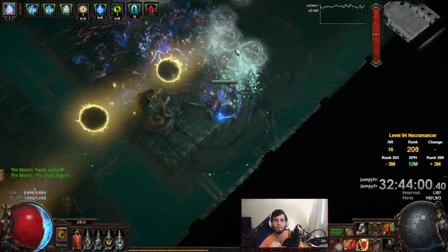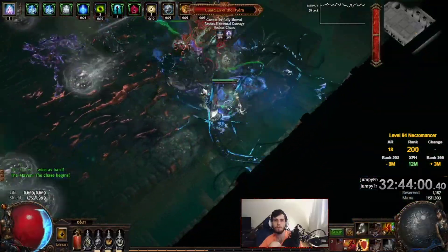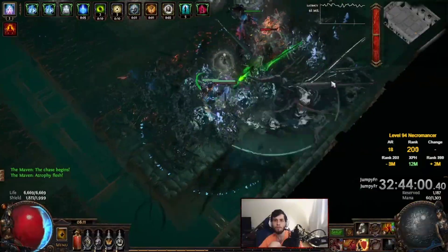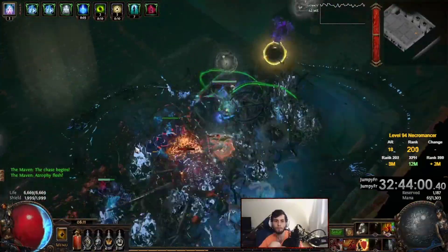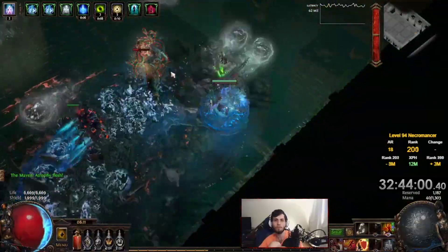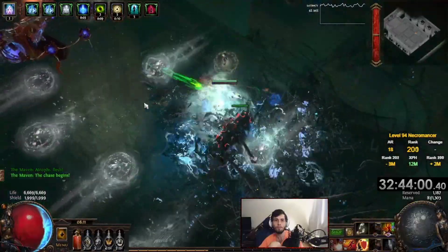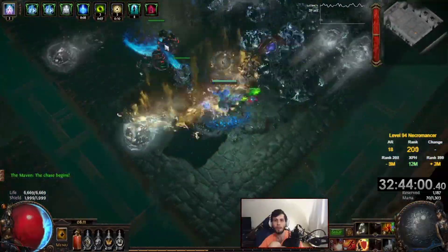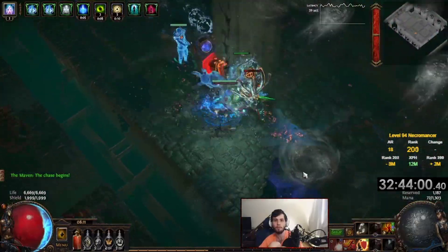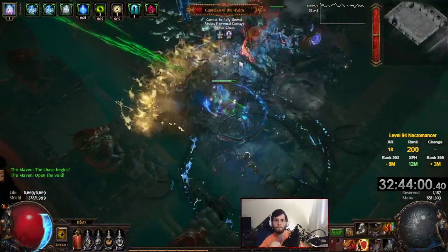There's not a whole lot for me to do past this point to increase damage — from here on it'll be very minute things and mostly defensive upgrades. All my gems are maxed out; everything that I can corrupt is corrupted. The really annoying thing with this build is that corrupting blood immunity is very hard to come by — it's going to be like the old days where you just corrupt a bunch of jewels. I corrupted 40 jewels today and didn't hit it.